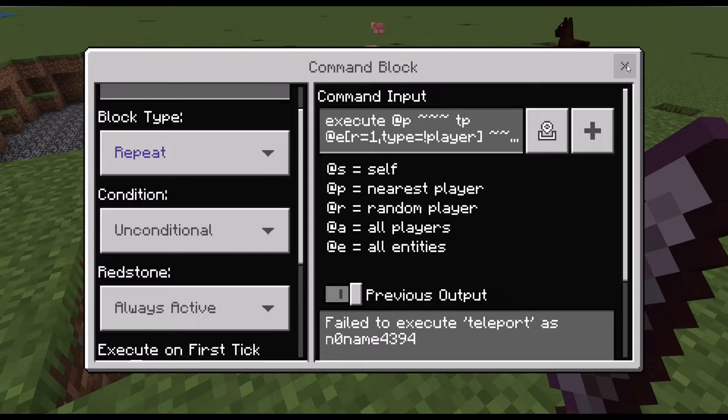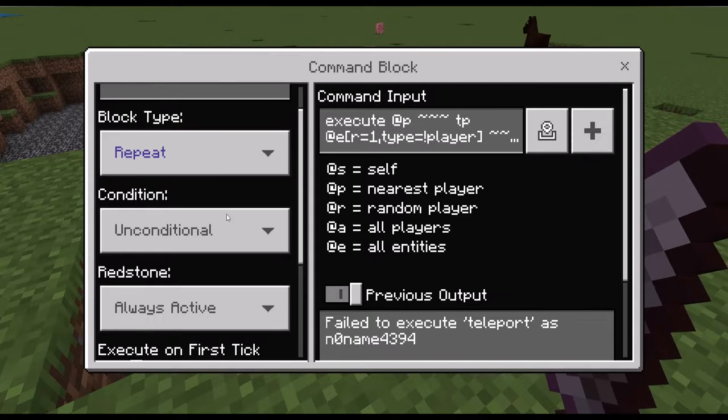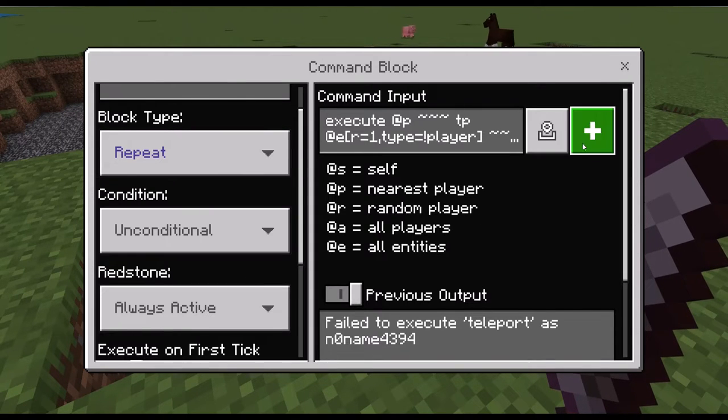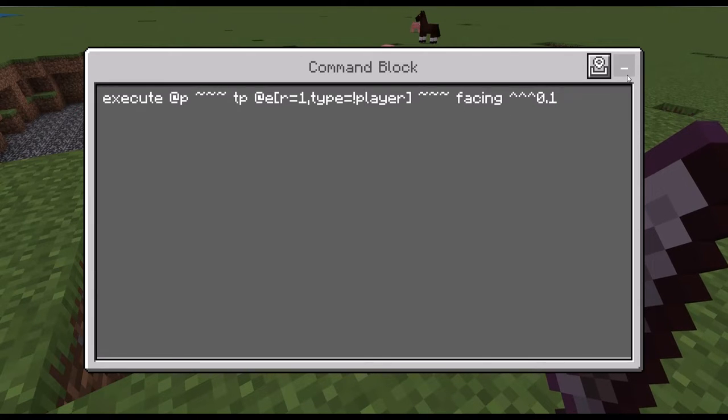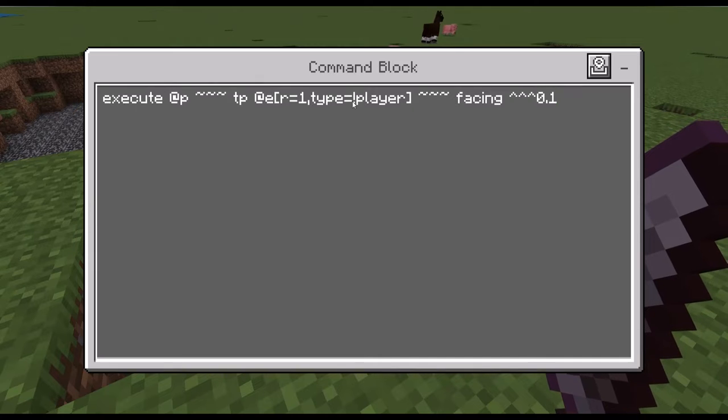Okay, this is the first command block you're gonna need. It's on repeat, unconditional and always active. This is a list where you can exclude entities the player shouldn't be morphing into, like type equals exclamation mark player — that means I won't morph into a player, which wouldn't work and would be super laggy. You could do something like this.